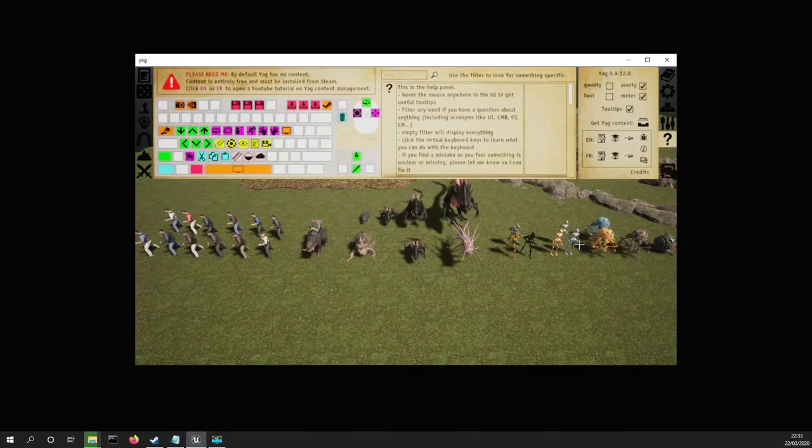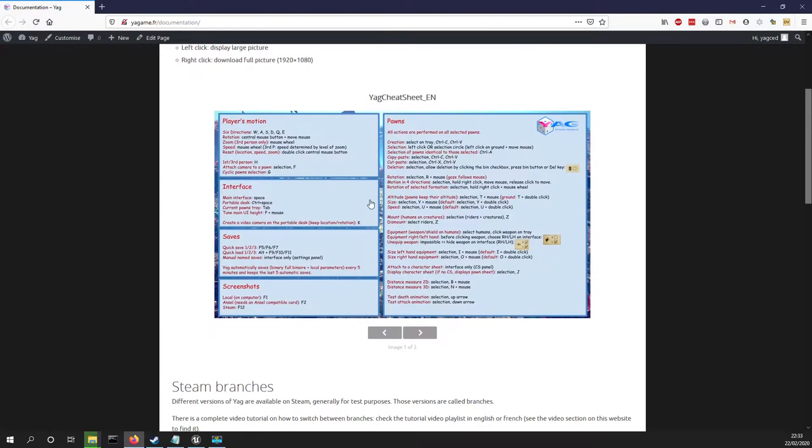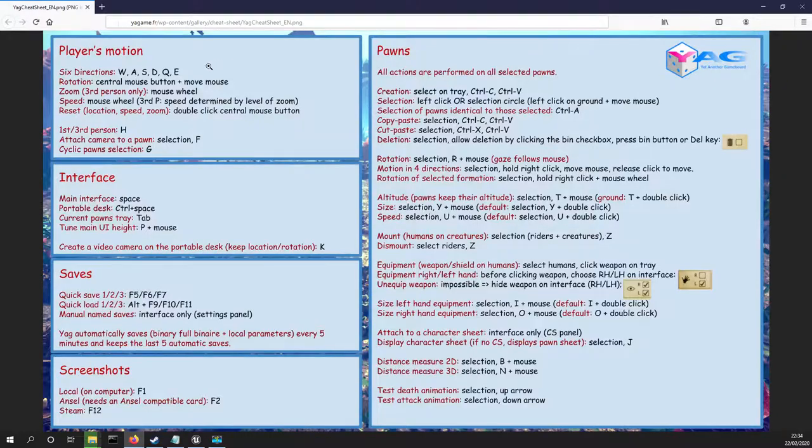Next, we have a YAG cheat sheet available now. You can grab it on the documentation online page on the official website. You have it in the documentation page and you can get it in English or French. Or you can just click this button here, which is a direct link to the 1080p PNG that contains the cheat sheet, and you can download it and do whatever you want with it.